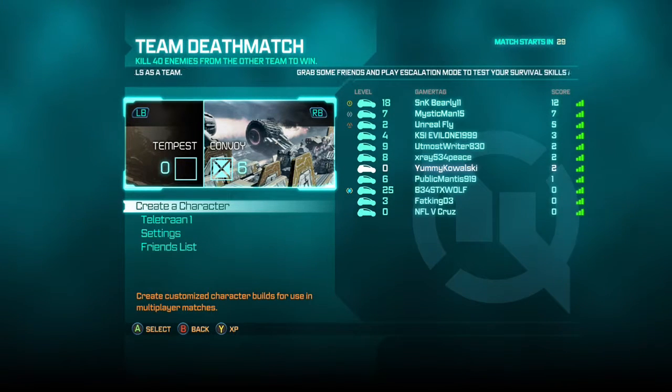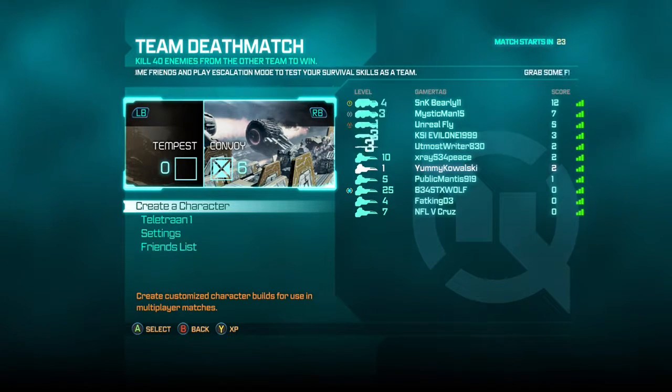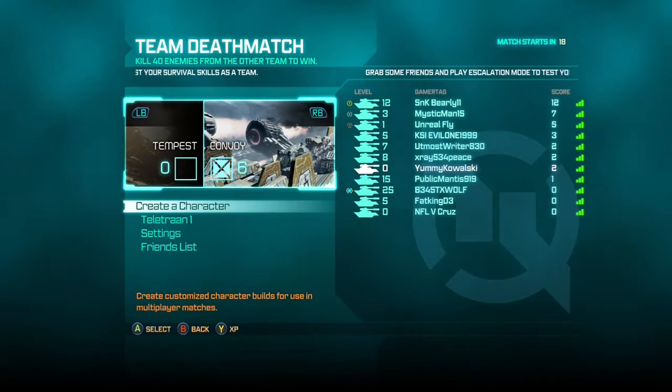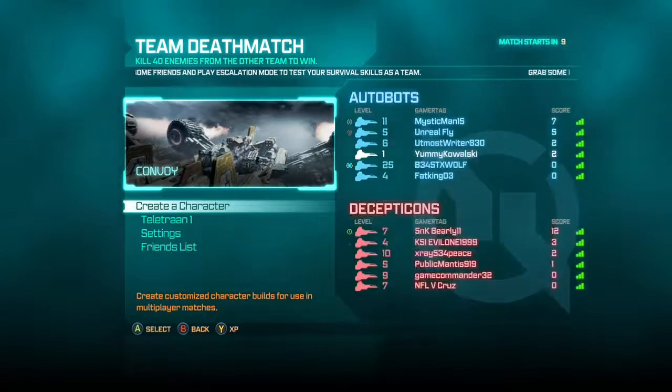So we're playing on Convoy, Team Deathmatch. Excited — full game, this is my second game, or first full game. Just wait until the game starts. On the right it shows everyone — shows the level of the characters, and they switch the characters to show each level of that character.